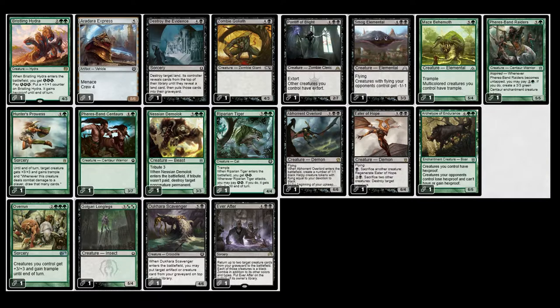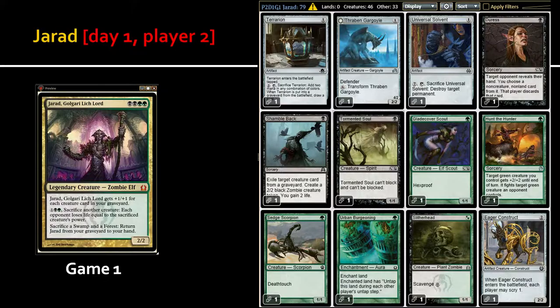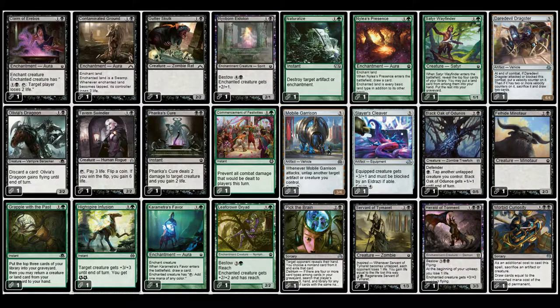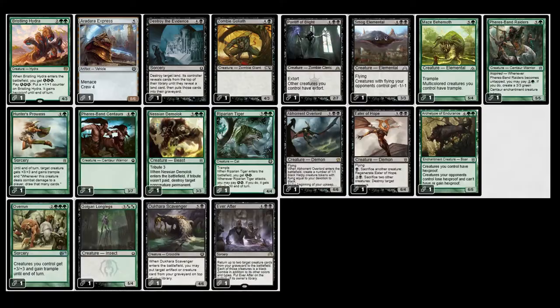I started making selections and getting rid of cards — showing player two's green-black selection and what I think I'll be cutting. I'll go through those in the next slides; this is just a glance. It's got Naturalize, some great cards — Herald of Torment on the lower right, Morbid Curiosity, Satyr Wayfinder, a Putrefy right in the middle. Really good cards. It also has a Pontiff of Blight.